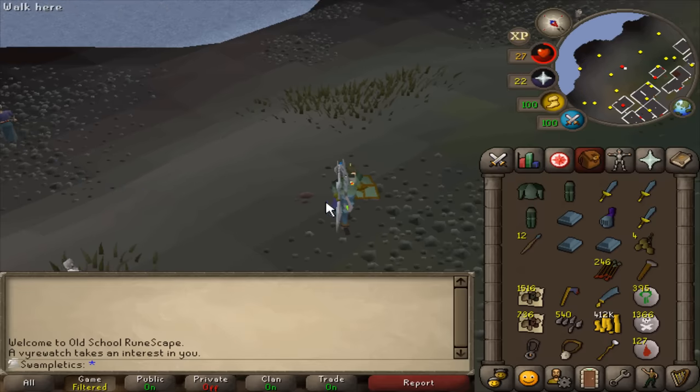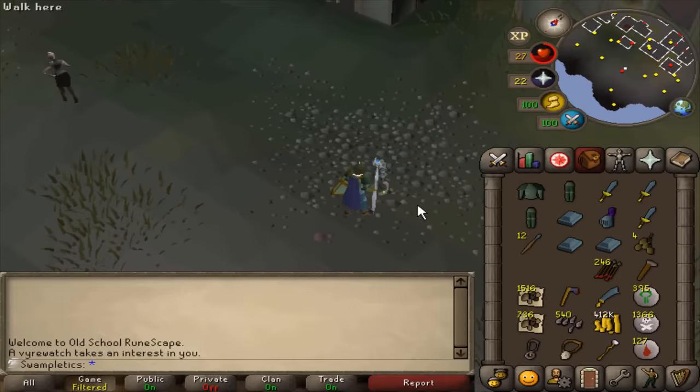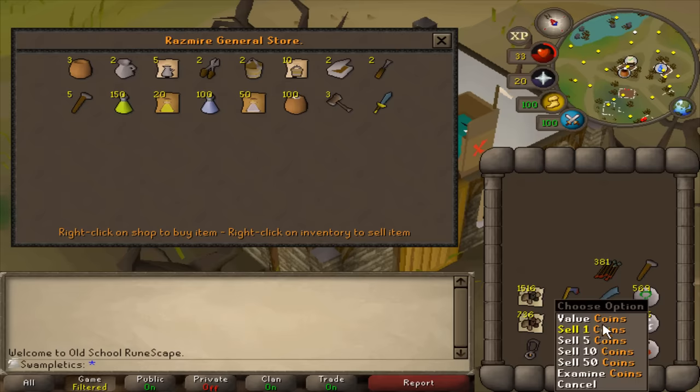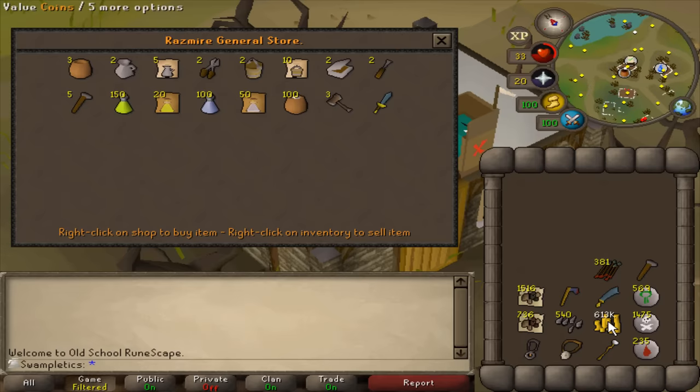Four potato seeds. I mean, I'm not complaining — that's gonna be the first allotment I plant. And the potatoes have been planted. Another trip finished and I am over 600k cash now. That is ridiculous.